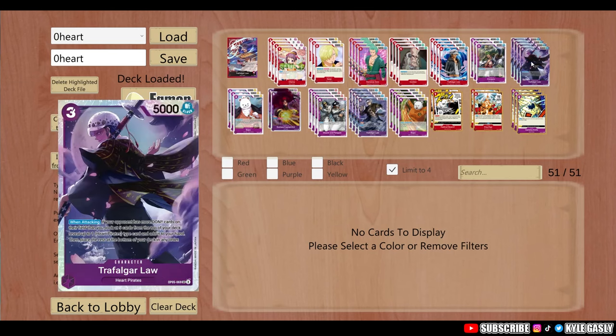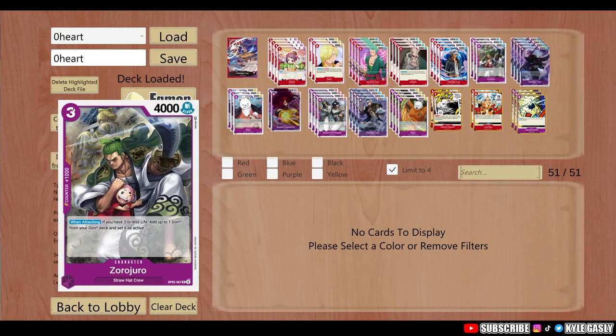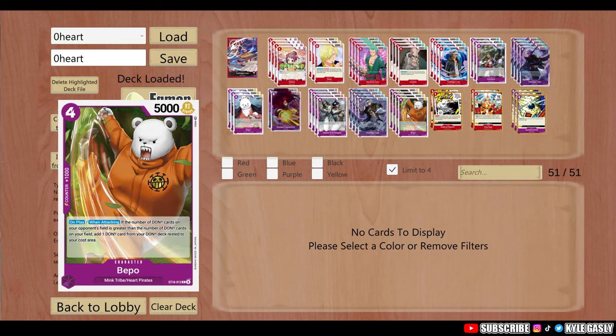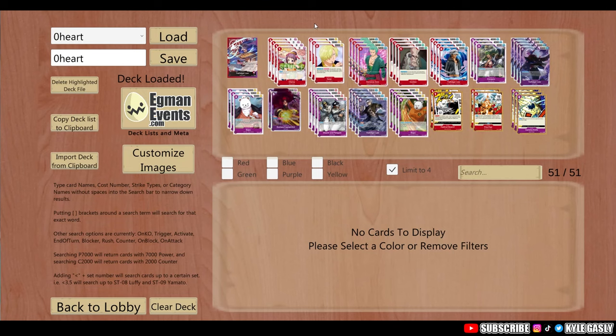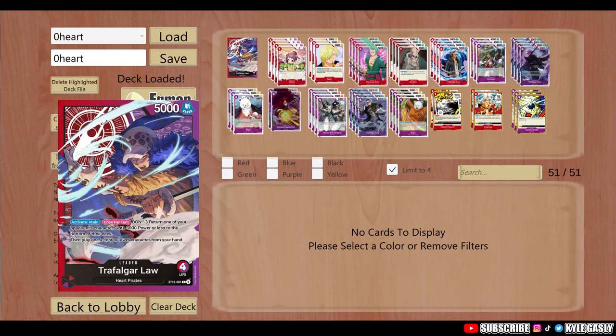Search Law in this build is good against everybody except removal decks. Against Sakazuki it's a little tough, because Sakazuki will target your when-attacking cards first and make them priority — that's Beppo, Zoro, and this Law. However, against everyone else, when-attacking you're very strong, because only removal decks are going to be able to get rid of them.